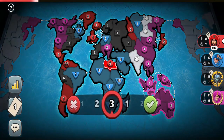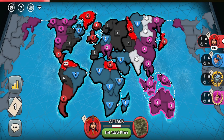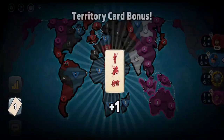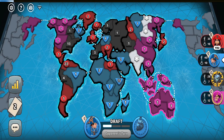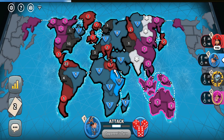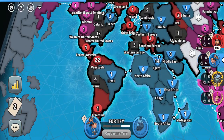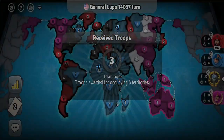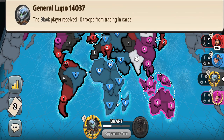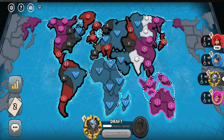I created an opportunity for him to eliminate the pink player. He has all territories from North America to Asia and Australia in a straight line. Let's see if he's going to see that opportunity. He will rather waste 22 troops on my Venezuelan army. He could not only take over Australia but also get 4 cards from the pink player — but maybe he doesn't have a set. Actually he does have a set. Let's see what he's going to do.